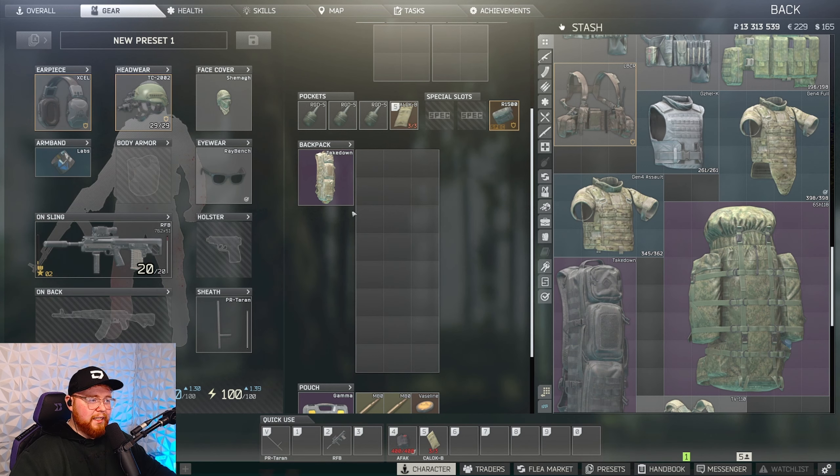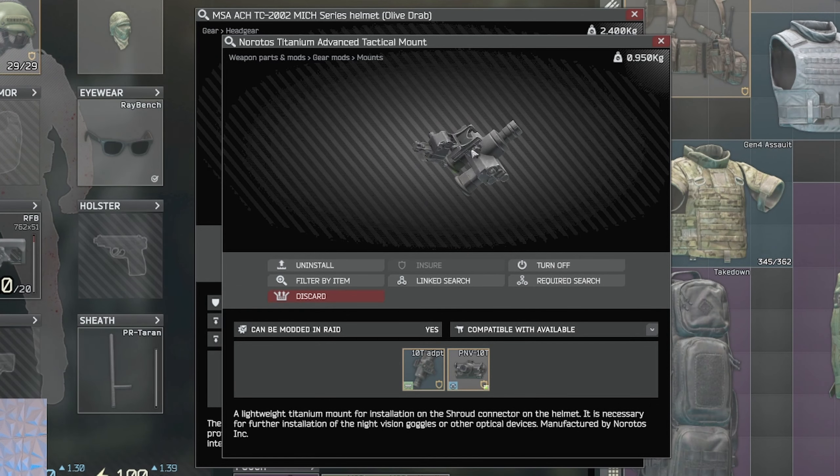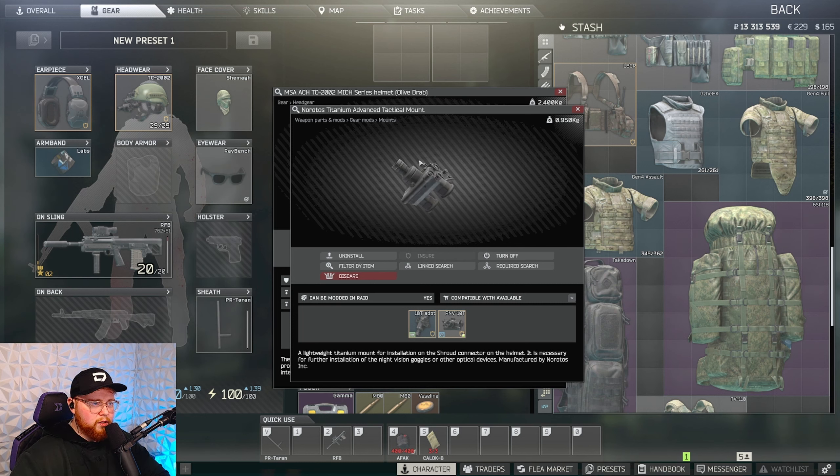The must-haves are a long-distance weapon with a scope, a decent backpack, and night vision — as I do tend to go nighttime on Lighthouse. Nighttime Lighthouse makes things a lot easier. If you spawn near the rogues or have to go up near the rogues for an extract, night vision gives you the option to see better in the dark and the rogues cannot see you as well as they can in daytime. If you go in daytime there are certain areas where you'll get blasted by the rogues, whereas at nighttime with night vision I find I can pick the rogues off with ease.